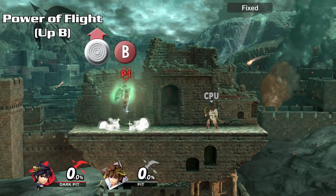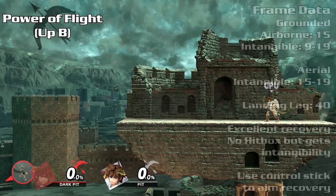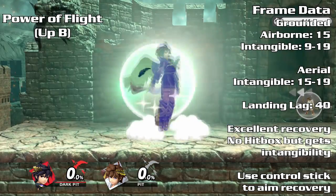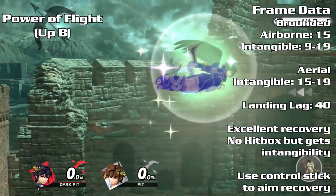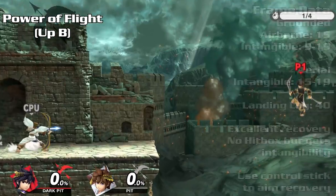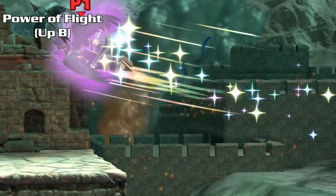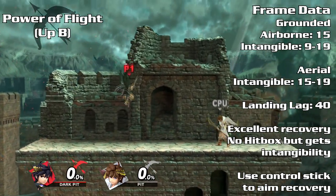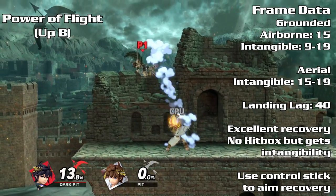The power of flight is an amazing recovery move despite not having any active hitboxes. You will cover a large distance and recover even at the lowest of blast zones. Grounded will give you invincibility frames on frames 9 to 19, while airborne are frames 15 to 19. Time your flight so you will be able to avoid certain attacks. Direct your angle of recovery using the control stick. Try to aim for the ledge when offstage, as the landing recovery is an enormous 40 frames, leaving you heavily vulnerable.